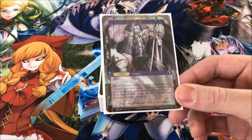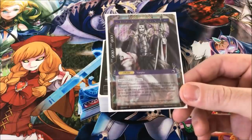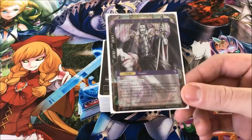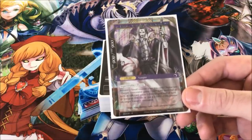His J-Ruler effects are: you can remove a Blood Counter and either a target J-Resonator loses 100/100 until end of turn, or discard to gain 200 attack until end of turn, or you gain 200 life, or you can put a plus one plus one counter on a target Vampire Resonator.